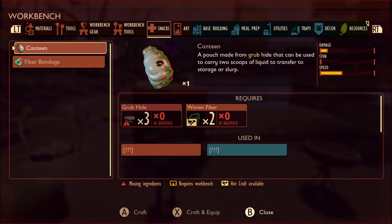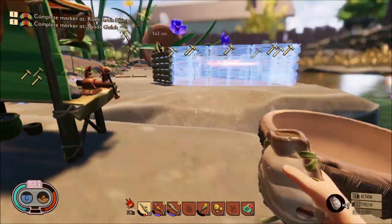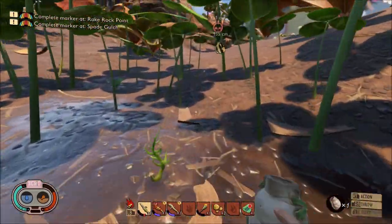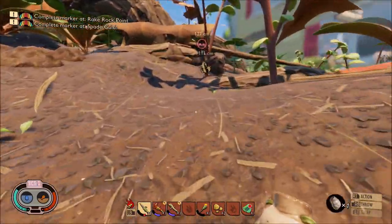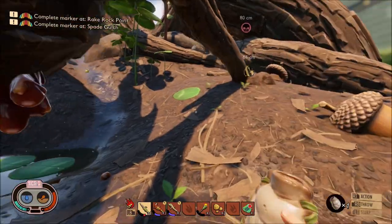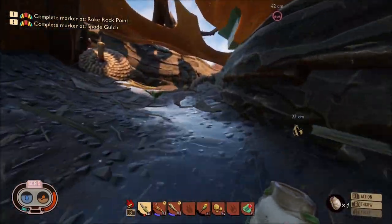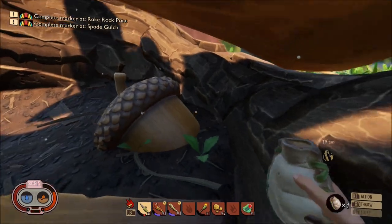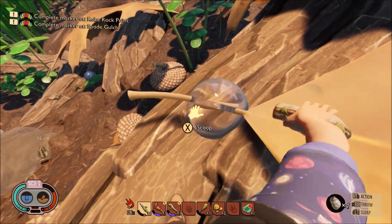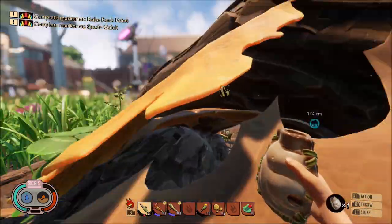I'd actually recommend crafting the canteen — it looks a little bit like this. Basically what you can do is go up to a water drop and store two slurps of water. I wouldn't recommend using dirty water from puddles. If you can find water droplets — I can actually climb up here — you can see you can scoop it up, scoop it again, and then drink it. You can also refill a water container if you have one.